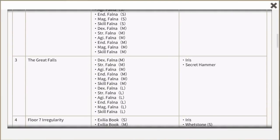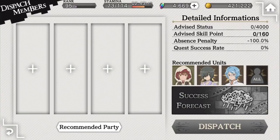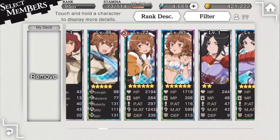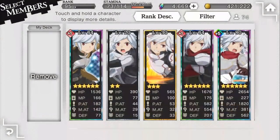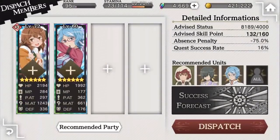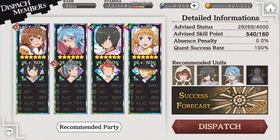Let's select the Dispatch Quest. You are brought to a screen where you can assemble a party to go out on the quest. On the right, you can see the different values that will affect your quest success. Advise status refers to the overall total of all the stats found on your adventurers and assist characters that make up your party — note that equipment does not seem to affect this number, so it is completely determined by your character status boards. Advise skill point is the total combined level of your adventurers and assist characters. The absence penalty is a negative percentage if you have an empty adventurer or assist slot — just make sure you fill up the whole party. Those three values all affect your quest success rate.